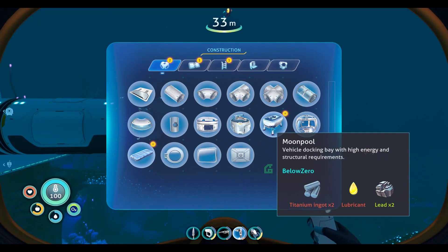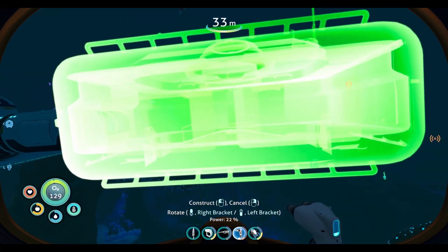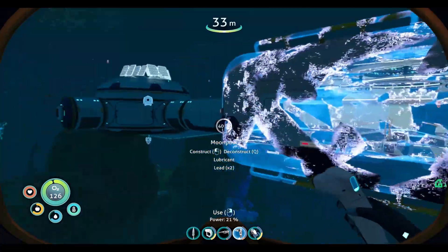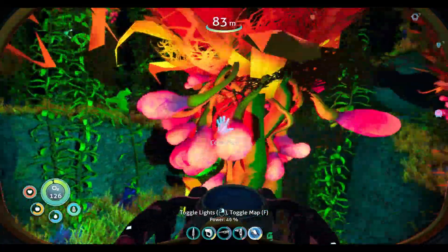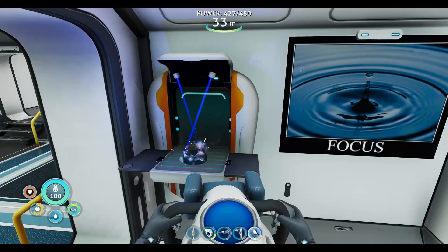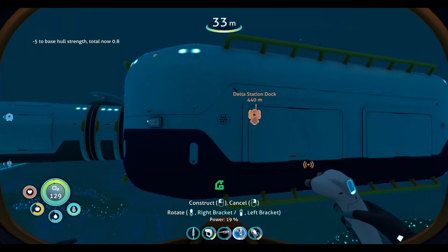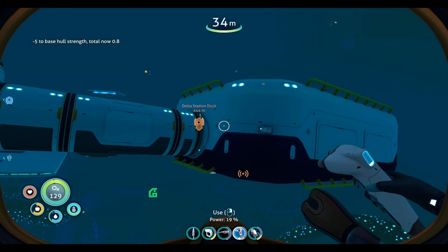Okay, so we got the builder tool. Let's see — can we make the moon pool? We want to make it right there. Perfect. Lubricant and lead. Alright, we should be able to finish it, I do believe. Hell yeah, guys — now we have our moon pool!